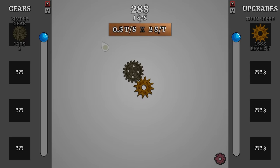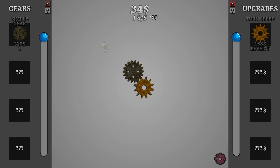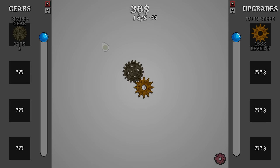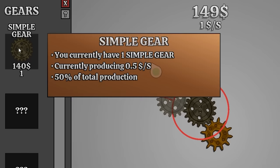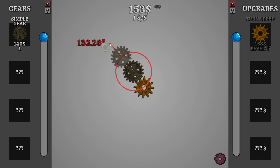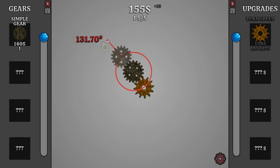So if I upgrade this now for $109, it puts us up to a dollar per second. And then it ticks every two seconds for reasons I will probably never understand. But we made another $140, that means we get another simple gear. Each one of these produces 50 cents a second, I believe. So we'll keep heading towards whatever that is up there, I guess.